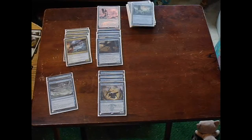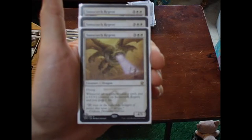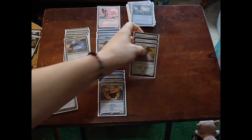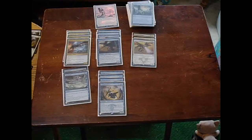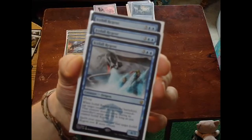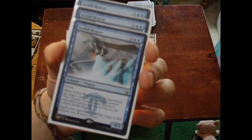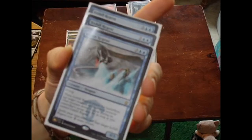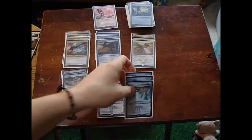And then the big boys: three Sunscorch Regents. Whenever an opponent casts a spell, put a +1/+1 counter on Sunscorch Regent and you gain 1 life. Just get that out on turn 5 and have some fun. Next big guy and the last of my creatures — 19 total, all flying. Three Icefall Regents — Flying; when Icefall Regent enters the battlefield, tap target creature an opponent controls, and that creature does not untap during its controller's untap step as long as you control him. Spells your opponents cast that target him cost 2 more colorless to cast. Another deadly card — gotta have it.